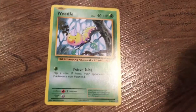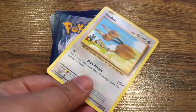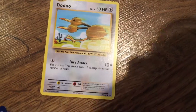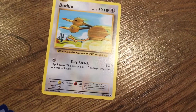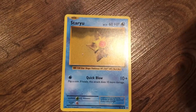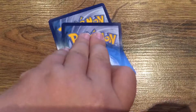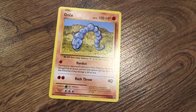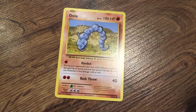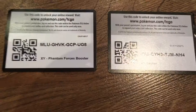We got a Weedle that has the move Poison Sting. We got a Doduo that has the move Fury Attack. We got a Staryu that has the move Quick Attack. We got an Onix that has the moves Harden and Rock Throw. And we got a Fairy Energy card. These are the codes that we got.